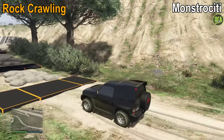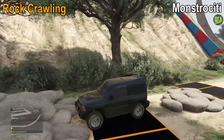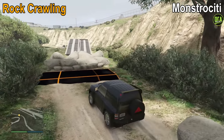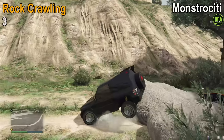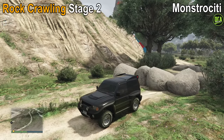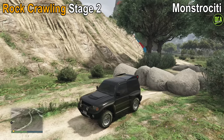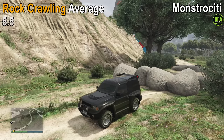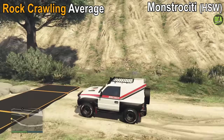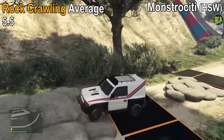Rock crawling for the Monstrosity is pretty good. It mainly struggles with its lack of ground clearance, but once it gets those tires onto a rock, it just pulls really hard at almost anything you throw at it. Through all three obstacles, it unfortunately bottoms out a total of seven times due to its poor ground clearance, which gives it a 3 out of 10 for stage 1. However, in stage 2, which is subjectively scored, it has little to no hesitation once it finally gets a tire on top of those rocks — not perfect, so it gets an 8 out of 10. The average is 5.5 out of 10, which is pretty impressive considering the lack of ground clearance. The HSW variant performs identically since rock crawling is all low-speed, torquey stuff — same exact average score of 5.5 out of 10.